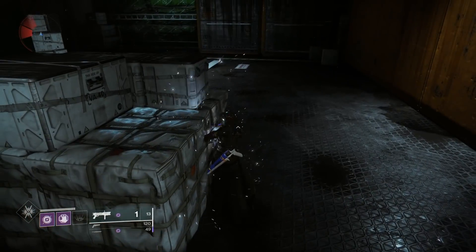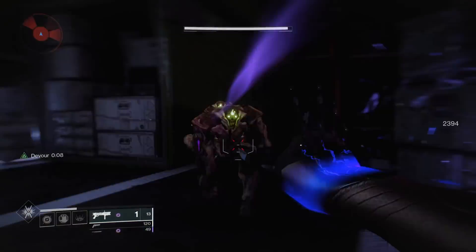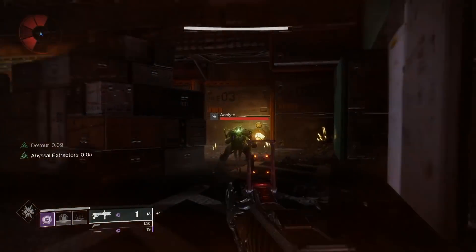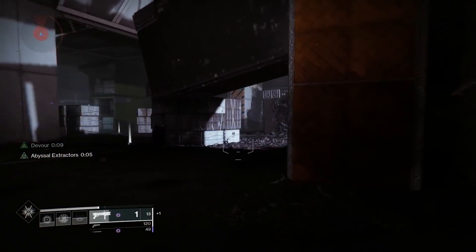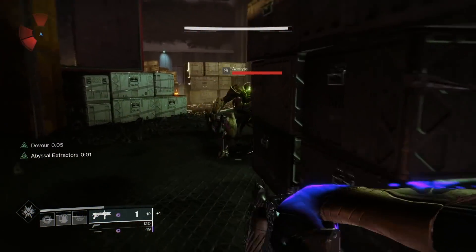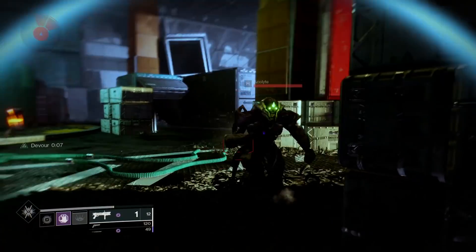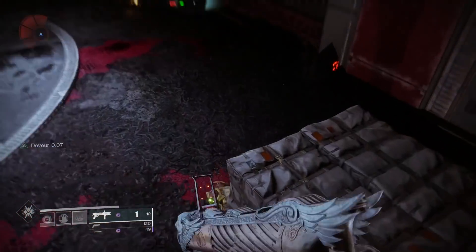So combining all those things together: we have Devour giving us health for every kill or grenade we consume, we use Nezarec's Sin to reduce the cooldown of our abilities and super, and use Fighting Lion to have infinite ammo and keep the helmet's exotic perk active. The Fighting Lion can make it a little tricky to hit your shots, but the more you practice with it, the easier it gets. I also want to point out that you do not have to melee enemies to get your ammo back — you can simply shoot them with a weapon or kill them with a grenade. Using a primary to kill enemies to get your ammo back will be much quicker in most cases.